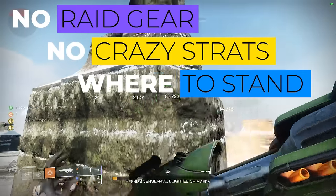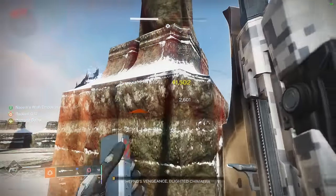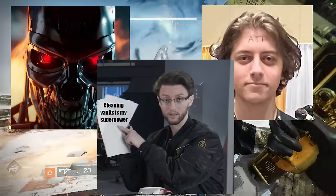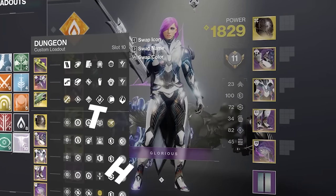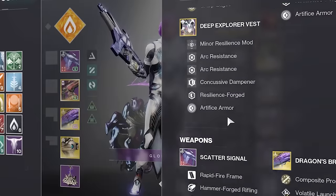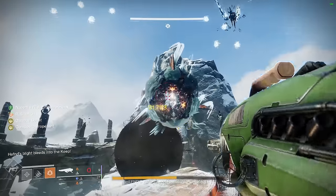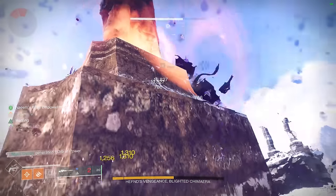In this video we're not going to be using any raid gear, no crazy strats or swaps. I'm going to show you exactly where to stand and exactly what to do. Today we're going to show you how anybody can solo flawless the Warlord's Ruin dungeon with a hunter — you don't have to be a top-tier player, just a normal Destiny 2 player. I'll be showing you the builds you need, links for Destiny Item Manager in the description, and some things can be switched out based on what you're comfortable with. I'll break down every single section so you know exactly where to stand and what to do, plus tips and tricks to maximize damage so it doesn't take three hours.